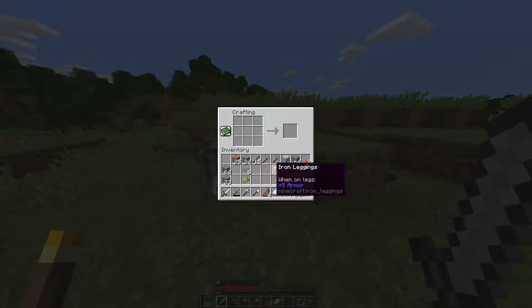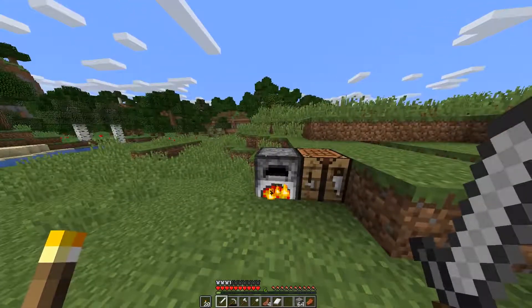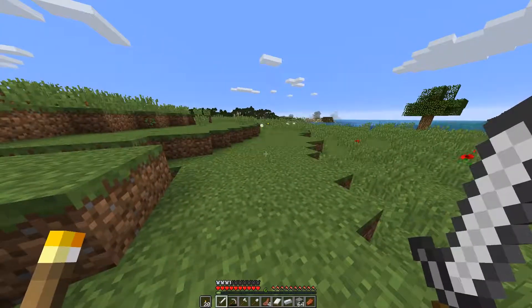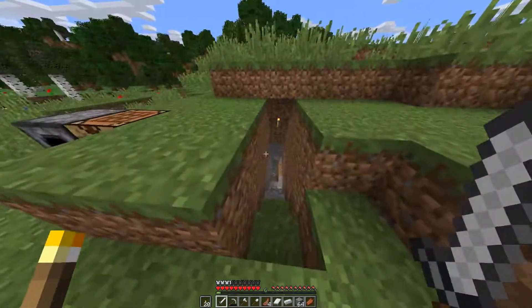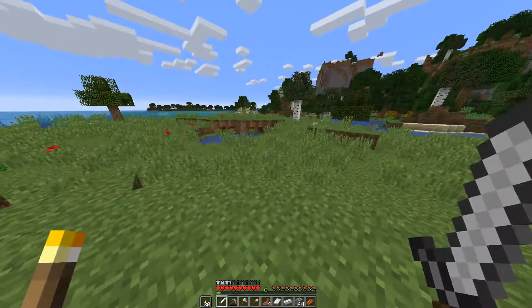Get some britches. Our armor's going up a little bit at a time. I'll have enough for boots, but I will not have enough for a chest piece, so I'll have to go back down and get some more. But while that's cooking, let's go ahead and go get some wood.